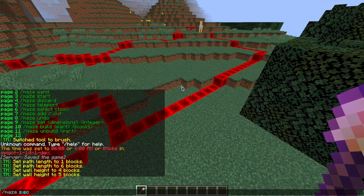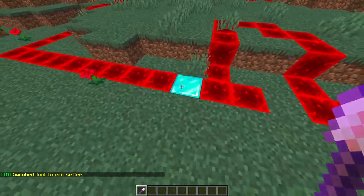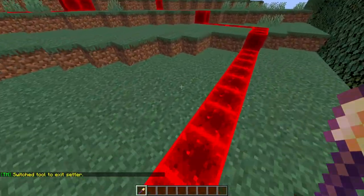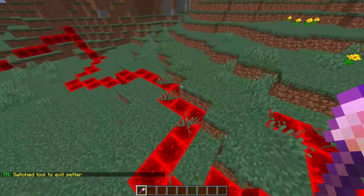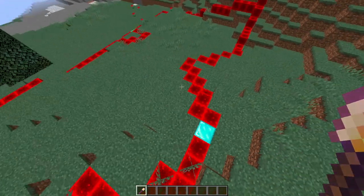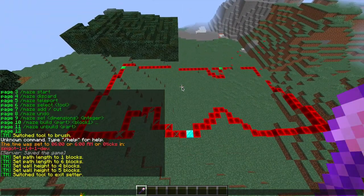Once we've done that we can add some exits by doing /maze select exit. All we need to do is right-click wherever you want the exits to be on the redstone. Let's put one there, one here, and one more over here. The diamond one is the main exit and the two emerald ones are the secondary exits.